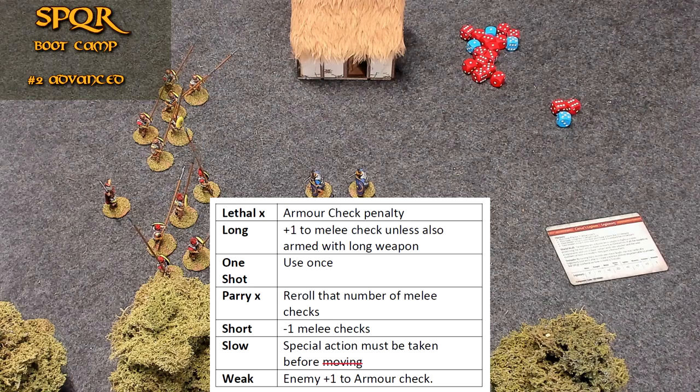One shot — javelins, pilums, things like that are one shots; when you use them, they're gone. Parry X — a weapon well suited for knocking aside an enemy's attacks. You can force your opponent to re-roll one of its melee checks for every model in the unit that has this special rule. If a number follows the term parry, this is how many melee checks an opponent is forced to re-roll. A unit with numerous weapons and/or talents that grant the parry rule may use all of them in a close combat, potentially re-rolling several or all of its opponent's melee checks.